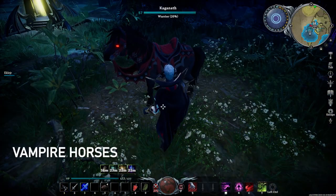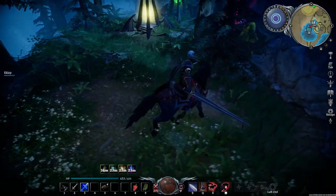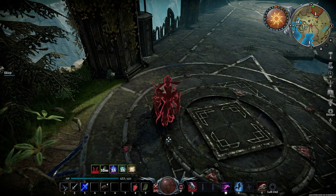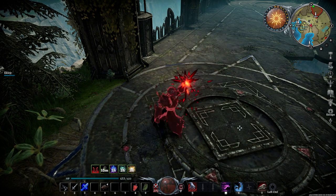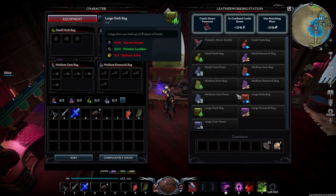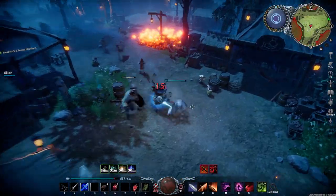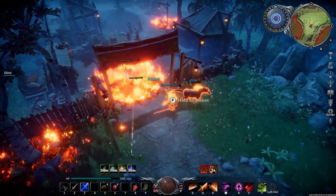Number 7: Vampire Horses. Yep, vampire horses are now a thing in V Rising. After upgrading your castle heart to level 4, you unlock the new Dominate Mount skill, which will allow you to bind one of your horses to yourself. Once they become a vampiric horse, they become immortal and also become summonable. You can also craft a vampire horse saddle using the new leatherworking station, which will increase the vampiric horse's stats, allowing you to travel incredibly fast across the map. No longer will you need to worry about your horse dying in a fire, because you can just resummon them again.